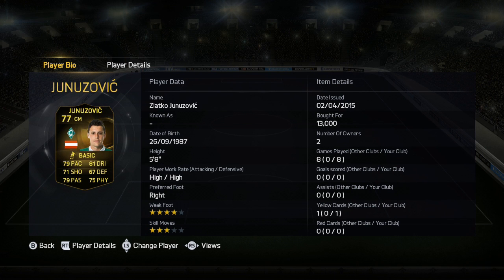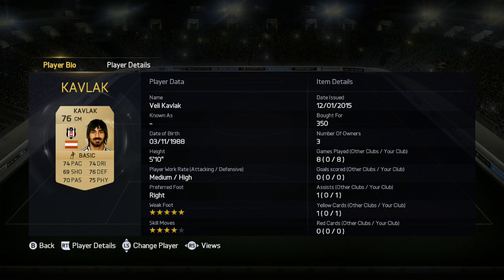Junovic is a better CAM, but I used him in a central midfield role and he got up and down really well — was happy with him. Lots of good passing, gets a tackle in as well. And Kavlak — an absolute workhorse, quick.